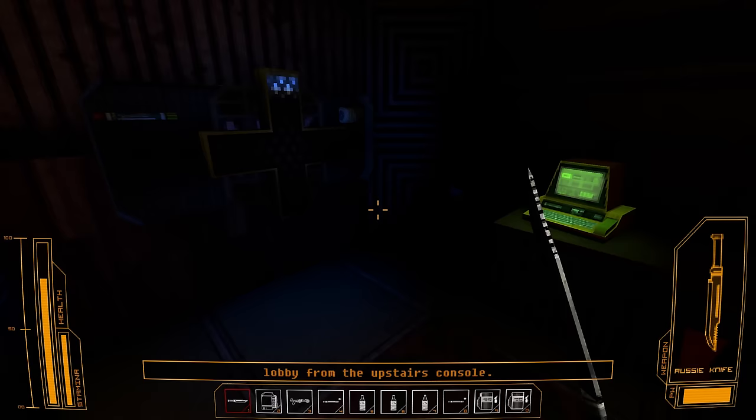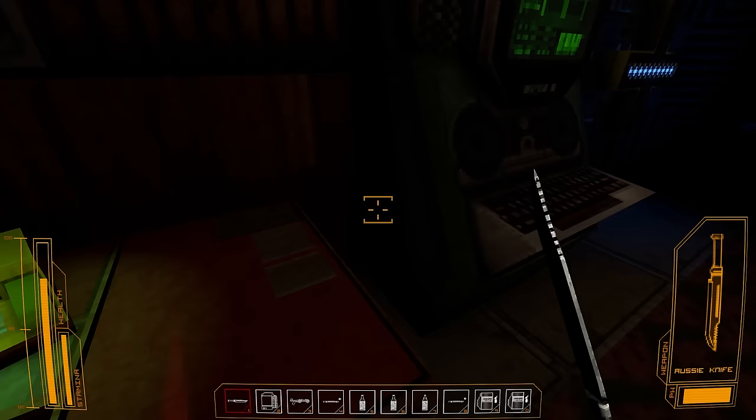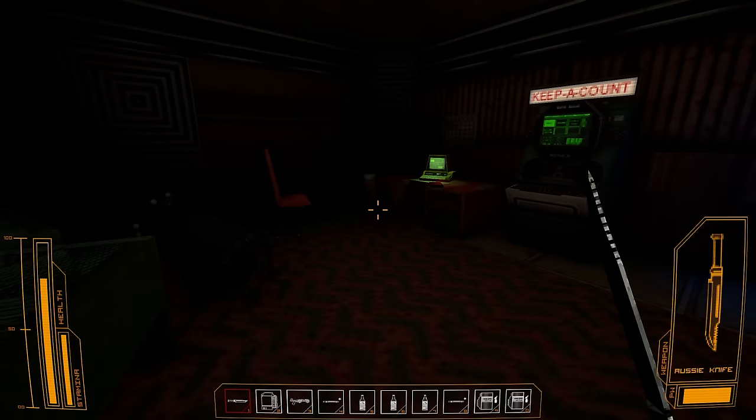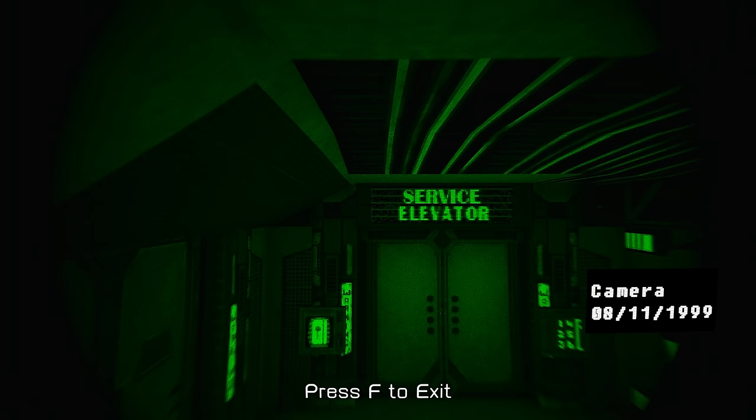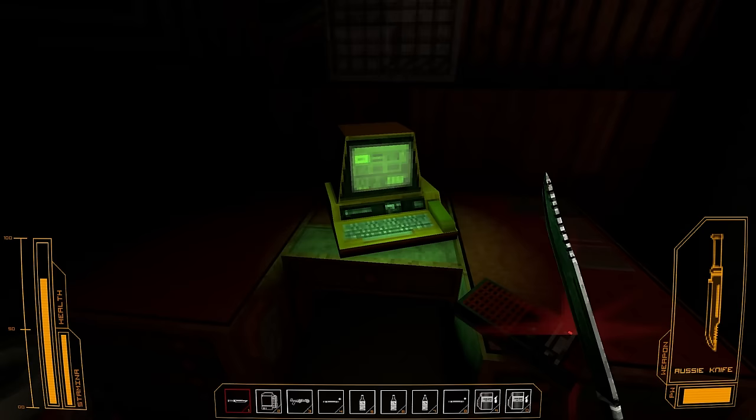I just noticed my knife — obviously we just picked up another one. I was like, why the heck would we want another knife? But you can see it also says PW — I don't know what that means. Power weapon maybe? Anyway, it looks like it's got a durability. CCTV. 1999 — interesting.